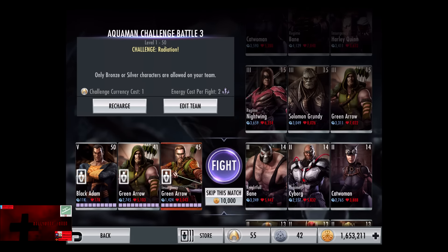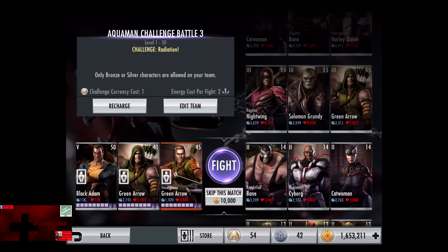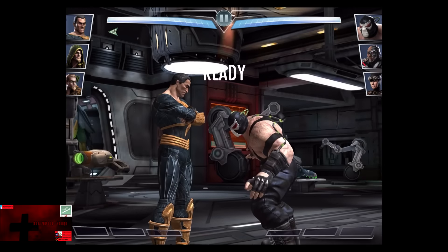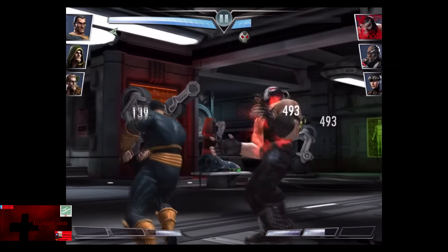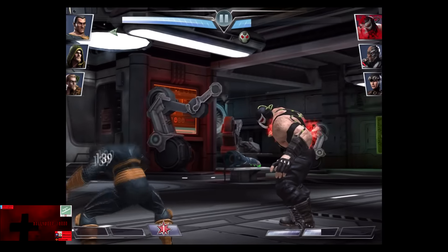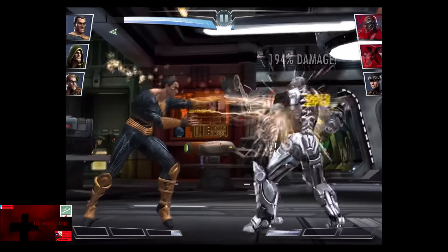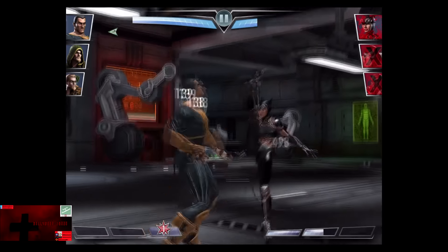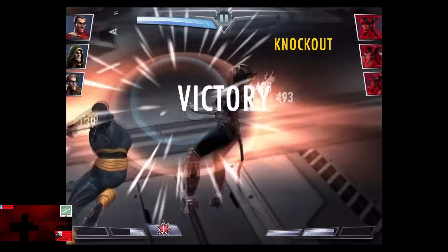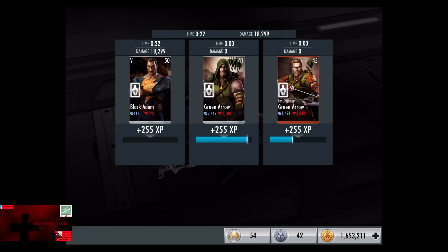In the sixth matchup we have Challenge Radiation going up against Nightfall Bane, Regime Cyborg, and Catwoman. Cards gain 1 level to 14. Skip the match is 10,000 credits. These cards have about 5,000 health. Black Adam should be able to mow them down pretty quickly with heavy effects — Radiation for about 139 a second. Great Slam connects and does a whole lot of damage. Nightfall Bane is knocked out. Cyborg takes the Electric first, and the Arabian Sand Shocker gets rid of Cyborg. Catwoman comes in with significantly less health and is eliminated for the victory in the sixth fight. 255 XP, 6,525 credits.